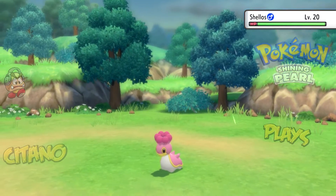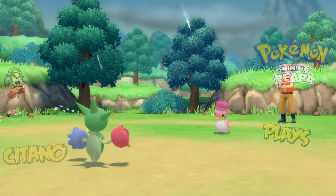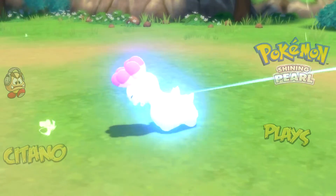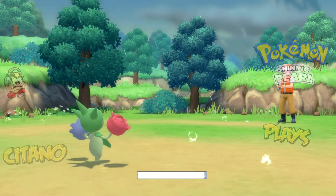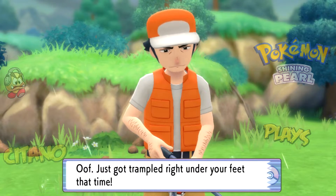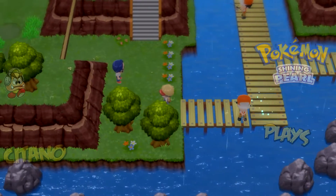He also has a Shellos — the pink one, the West Sea Shellos. Just use another Magical Leaf and make it a magical beating for Shellos. Just got trampled right under your feet that time. I'm sorry — but it was on purpose! Ha ha ha!